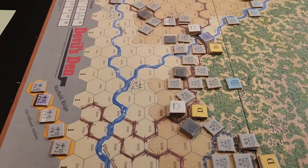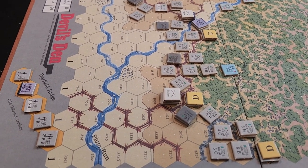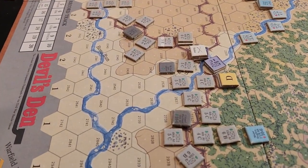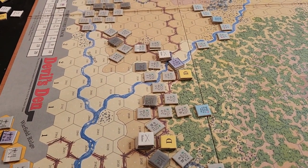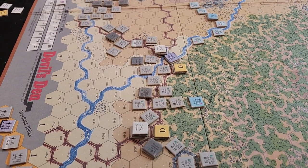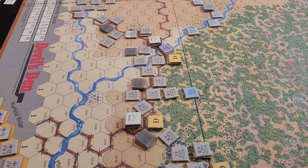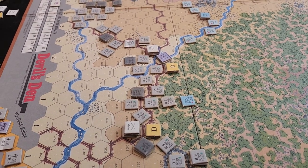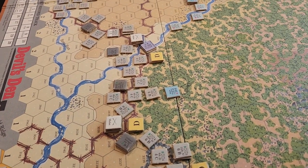Here we are at the start of Turn Two after the Confederate move. I made some casualty tables to track casualties each turn, since each turn represents about eight minutes of time. In the first eight minutes of the assault on Devil's Den and Little Round Top, the Confederates have lost seven strength points and one gun — 105 men total — and the Union has lost four strength points and one gun, about 60 casualties. So in eight minutes we've got about 165 casualties and two cannons down.